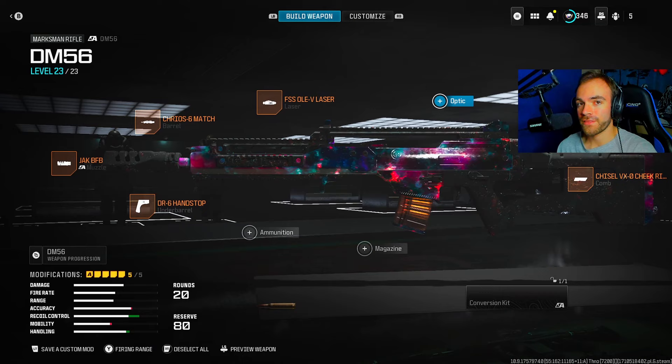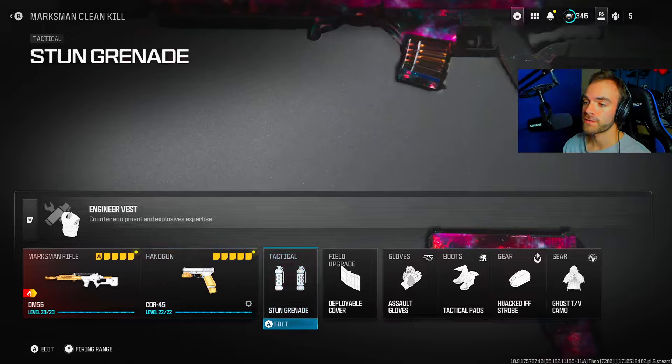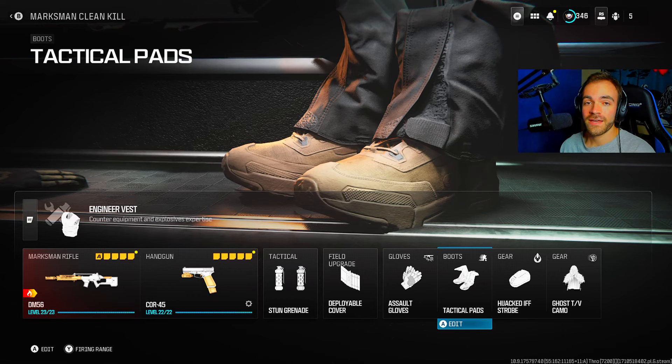Here's the rest of the class setup — you can screenshot it if this video is helpful. This class setup is great especially for hardcore. Stun grenade, deployable cover — all great stuff. I love tactical pads in hardcore because you get to slide and aim at the same time. Use it if you want.